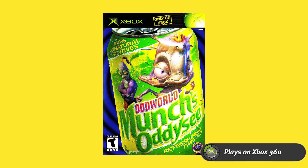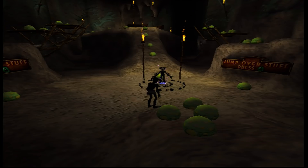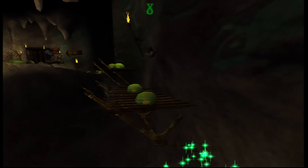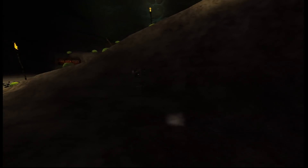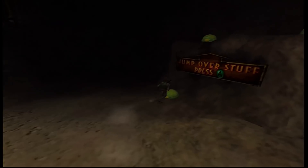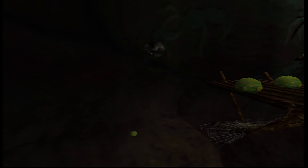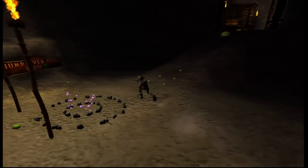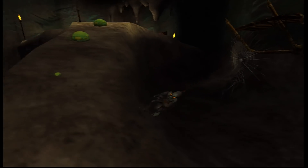Oddworld: Munch's Odyssey — I love and hate the Oddworld series. I love it because the games are great; I hate it because the creators had a plan for five main games each with a new protagonist, and we've only got two of them. Munch's Odyssey is the follow-up to the first two PS1 games starring Abe. In this game Abe goes into a factory to save Munch, a different species whose kind is going extinct. They team up and fight back. The gameplay is fully 3D and it's a good game all around.